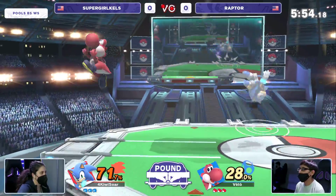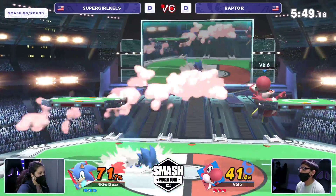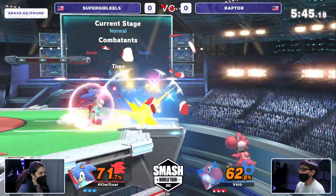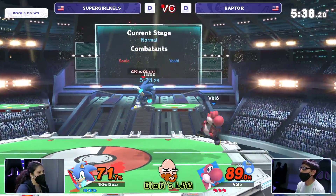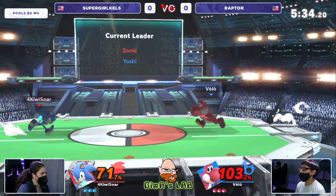Earlier Raptor went for the down B and Supergirl Kels shielded it. It's something to note because if that shield was a little bit smaller, it would have broken — and hopefully Supergirl Kels is aware of that and doesn't do it too much. That is a free punish for Yoshi. Yoshi has so many good combo starters, but for Sonic, at least you can get away. You shouldn't be getting hit by F-Tilt many times in this matchup.